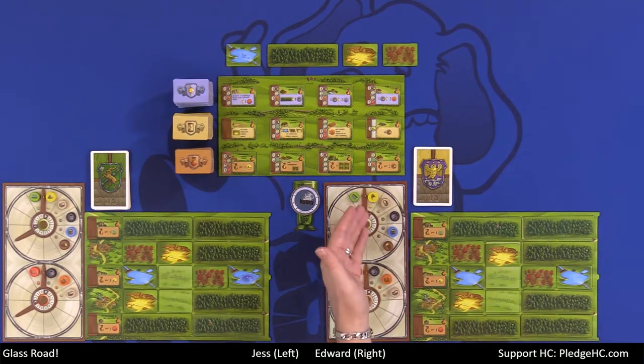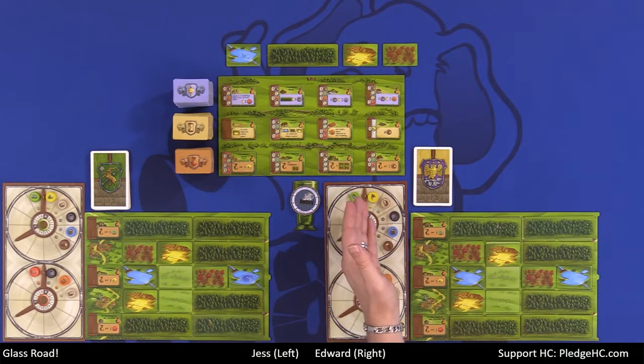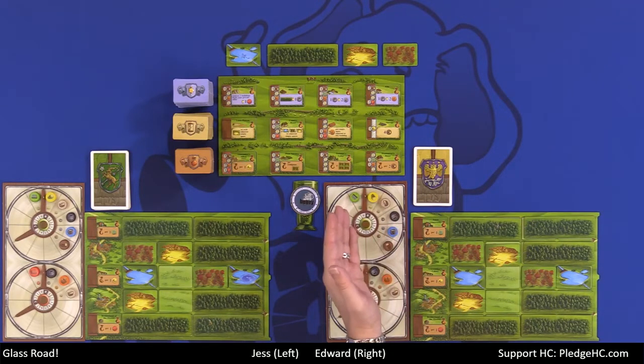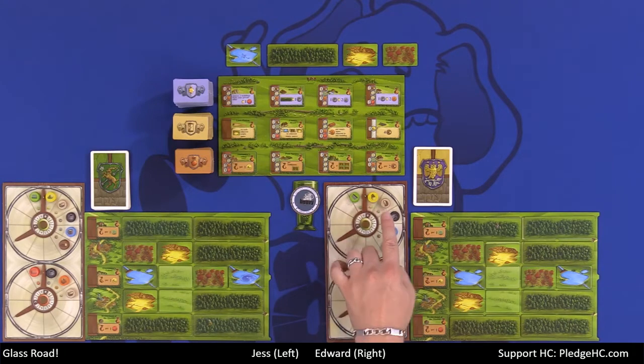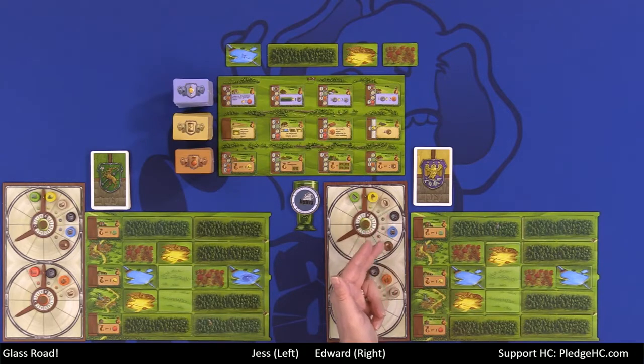Each of us has a production wheel. There are two types: a glass production wheel and a brick production wheel. The resources on each wheel help in the production of glass or brick respectively. The different resources include glass, sand, food or porridge, charcoal, water, and wood — and then bricks, charcoal, clay, and again food. You'll notice that food and charcoal are on two different wheels — that's going to be an important distinction.